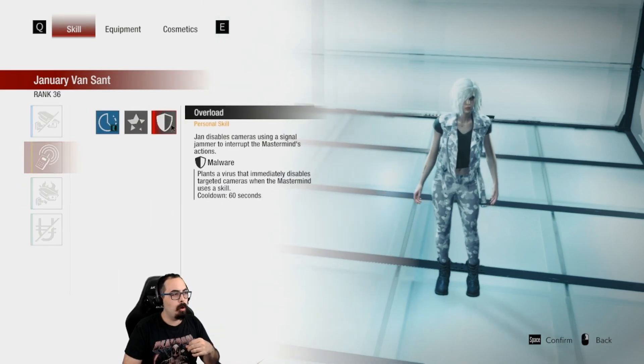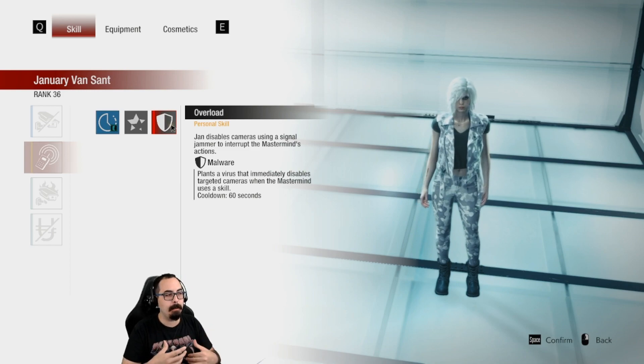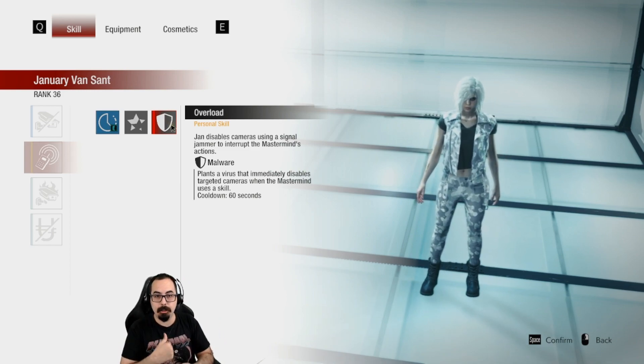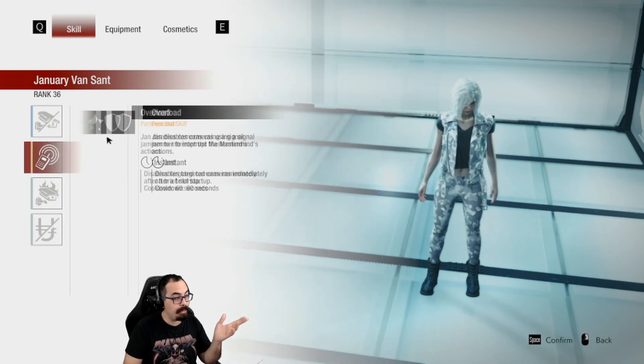Jan's new Overload is Malware — she hacks a camera to have a virus, and if a skill card is used in that camera it destroys the camera. Pretty nifty.